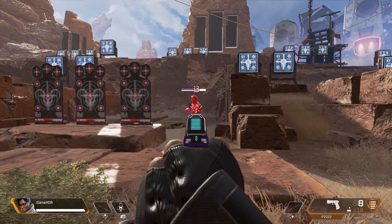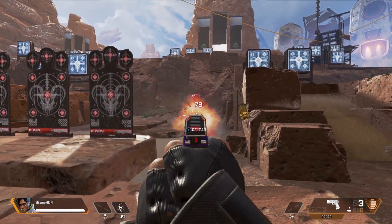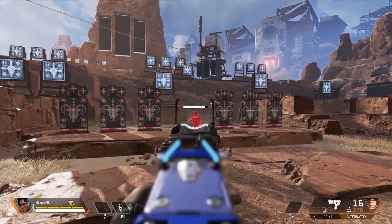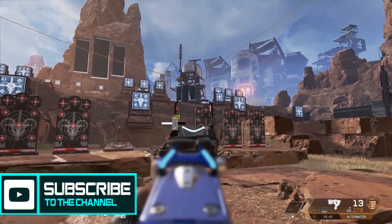They've also placed in some maxed out armor target dummies that you can shoot at, but the data on some of the guns is still inaccurate compared to what they are on the regular targets. This was only the case with headshots for dummies with the Alternator, EVA-8, the Mozambique, P2020 pistol, and the RE-45 auto pistol.